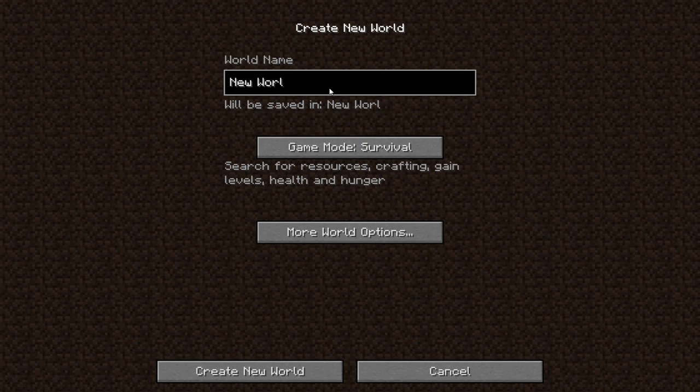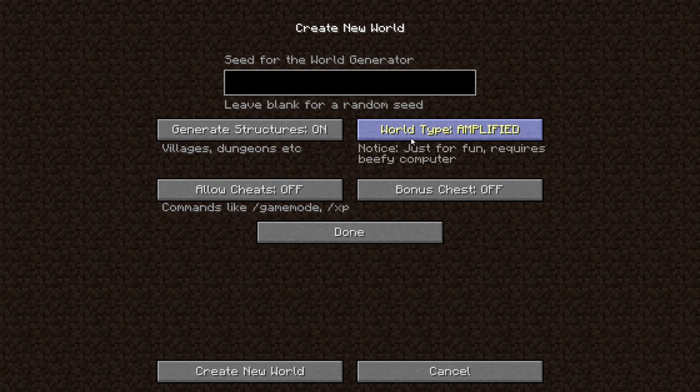I loaded one really quick just to see what the world looked like - it does look really distinct. We're going to start up a brand new world, name it System Collapse, set it to survival. There was a world type we were supposed to choose - world type ATG alternate. Let's try creating a world and see how this goes.